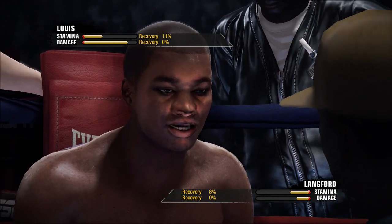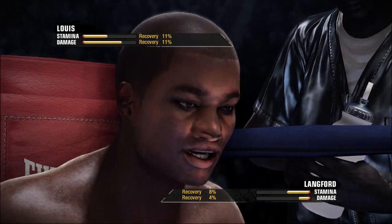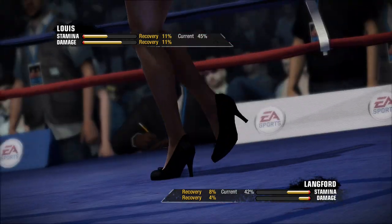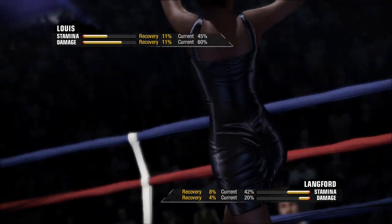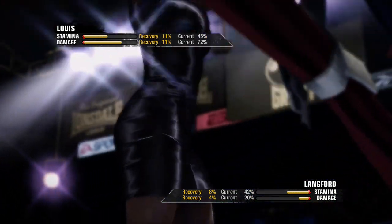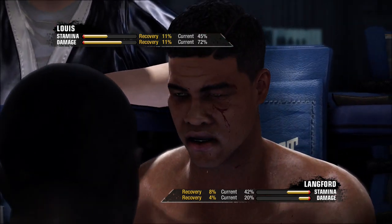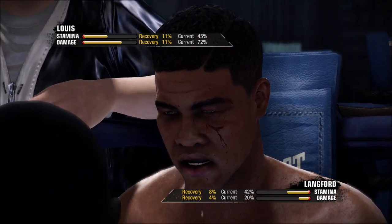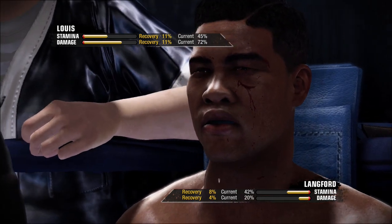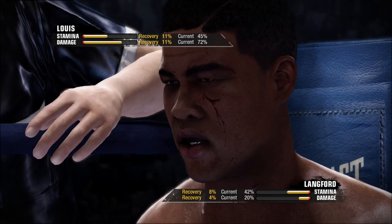We come to the end of the round. Obviously they're going to have to tend to that cut right away. How important is it that you have good faith in that cut man? It's everything. The most important thing is what not to do sometimes — not just what to do. You got to stop the bleed, put pressure, get the right chemicals in there, the right coagulants. But you don't want a corner man saying 'oh my God, this is pretty bad.' You want him to be nice and calm. The fighter is looking at that corner man.